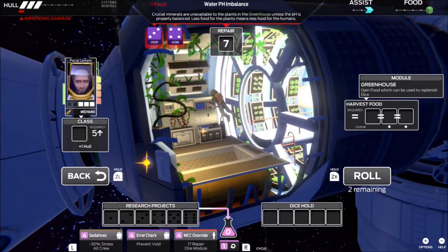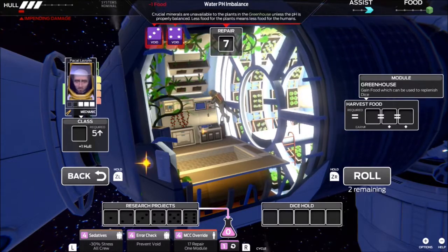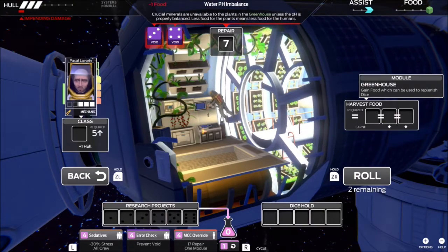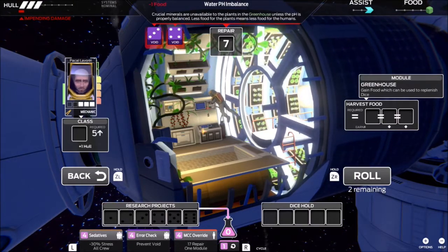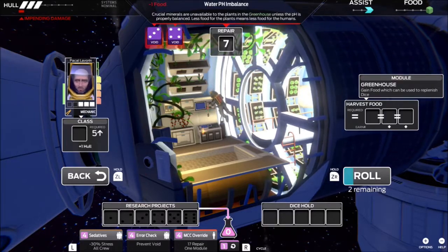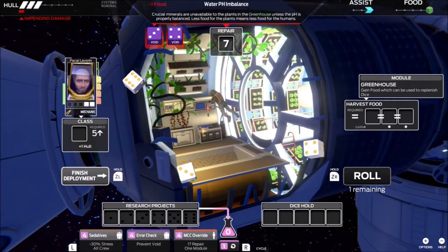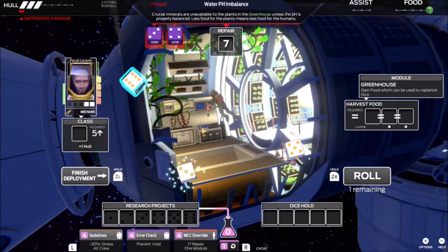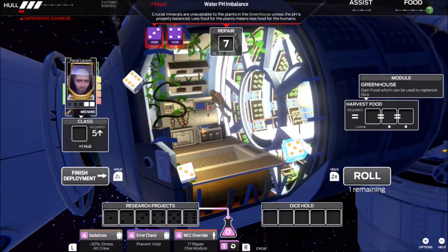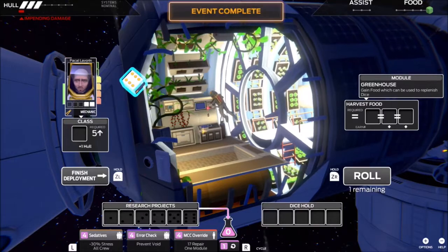Underneath the portrait of Paco Lavorin — I'm not saying it right, but that's not what you're here for — he's got the 3, indicating how many dice he can currently roll. The food in the top right is what you do to replenish them. We are going to roll. Okay, we had one assist, we used it, but we're gravy.